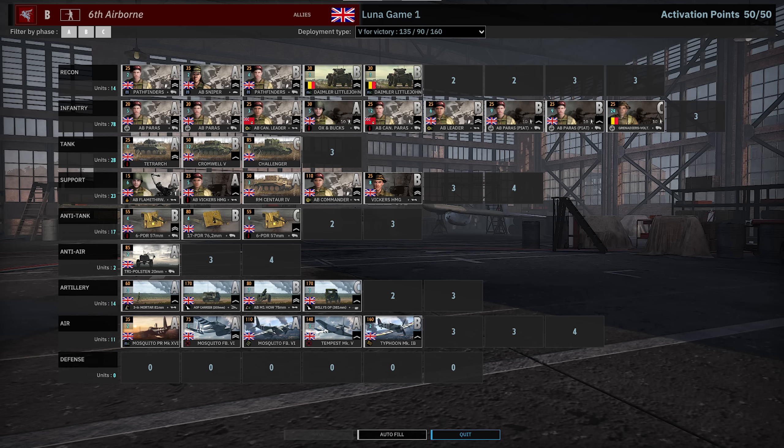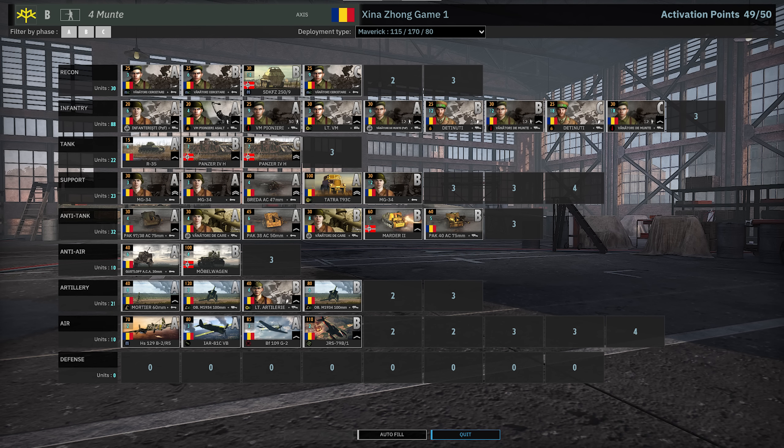On the other side, 4th Munta is a division I try hard to love because it's Romanian, but its weaknesses outweigh its strengths. The big weakness is no vehicles in A-phase that really matter. The recon tab is probably one of the best in the game with double snipers. Infantry is quite solid, tanks are basically just Panzer 4s, support is lacking without 2K HE, but the AT tab has a great mix. The arty tab is phenomenal with the 100mm Romanian gun and 60mm mortars.